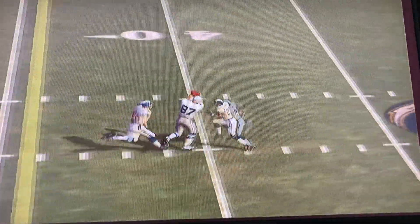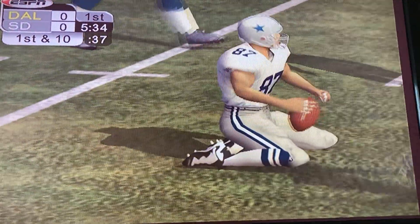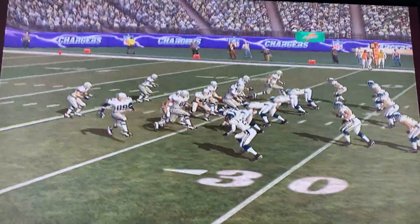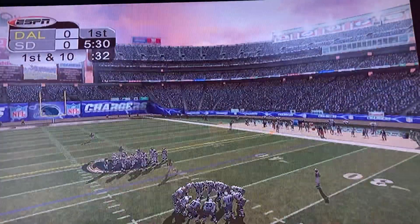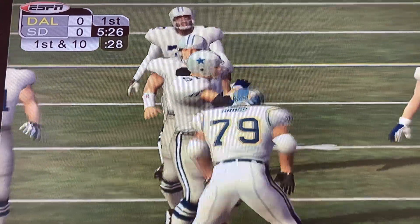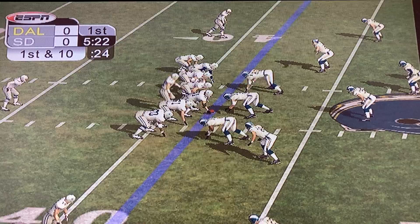Number 12 throws a bullet here and the game has moved well past the markers for a first down. Number 87 drills in the pass despite nearly getting squeezed by two defenders. There's the catch in double coverage — they really didn't phase him there. Maybe they ought to send in a third. A well-designed play there, Peter. They will move the chains. Great execution.